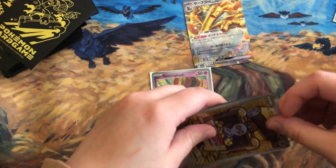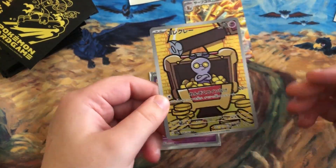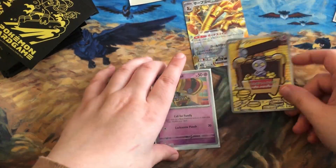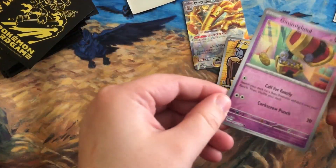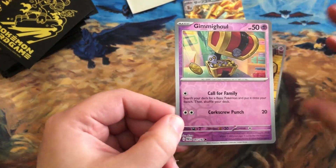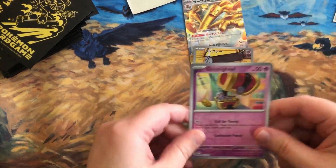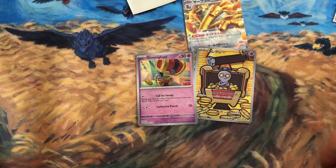Here's one Gimmick Ghoul — this is the Special Illustration version with two retreat costs. There are two Gold Dango variants: this one has Call for Family and is 50 HP, while the other is 70 HP with one retreat cost. So there are decisions to make about which to run.